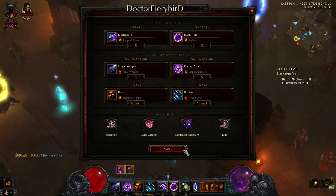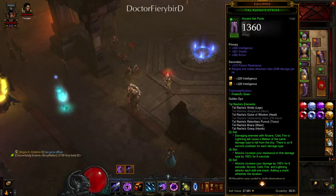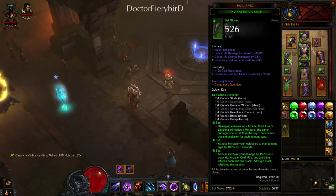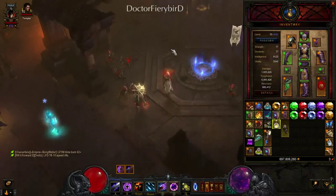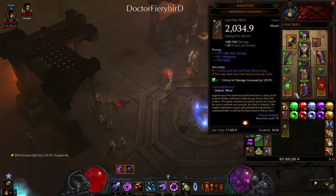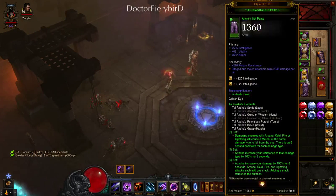Now let's look at the gear. First I'll explain the Tal Rasha set. The pieces you want are typically the pants, belt, chest, head, and gloves. If you want you can go the amulet and use a different glove slot. You'll obviously want Focus and Restraint. The way this set works is: when you use one of your abilities — say you use Electrocute — it's going to drop a lightning meteor. That's helpful with any of the elements you use.